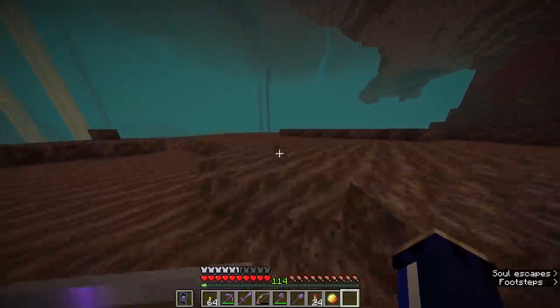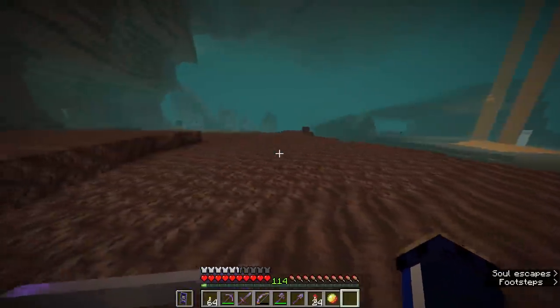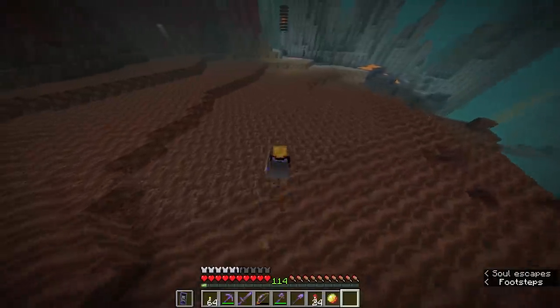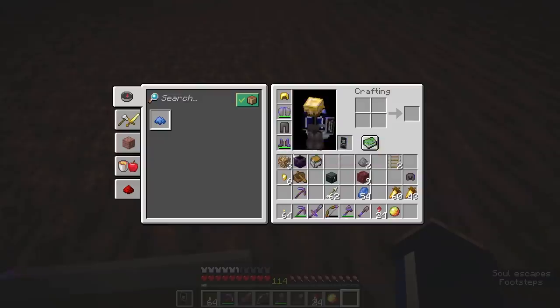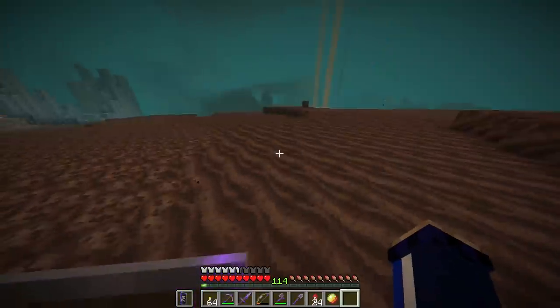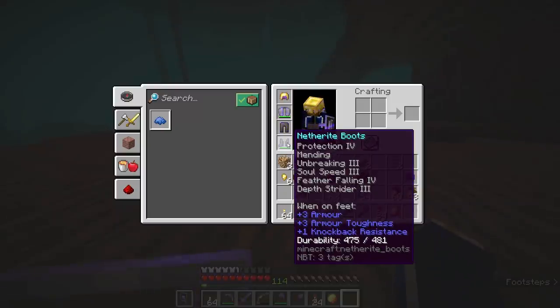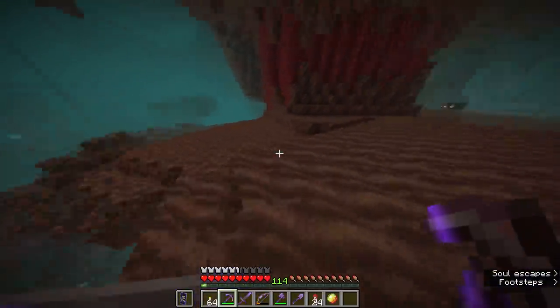Soul speed allows you to travel even faster, although you don't seem to retain your momentum as much when you jump, so it can be a little disorienting at first. As I run, occasionally a few souls escape in a blue animation behind me, and that means the durability on these boots is actually decreasing. Soul speed comes at the cost of durability. With mending and netherite-level durability, they'll last a while — but beware putting soul speed on boots you desperately need, because chances are you won't be able to keep them around as long as you think.